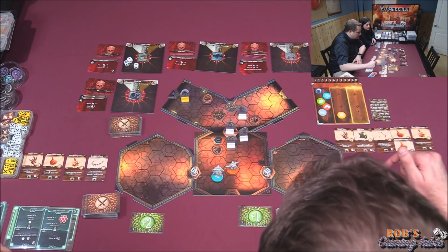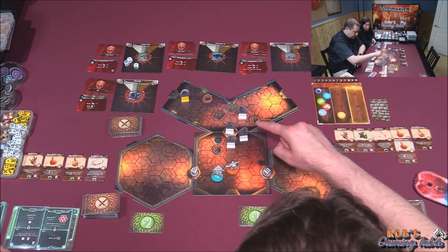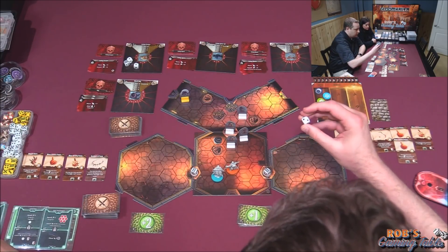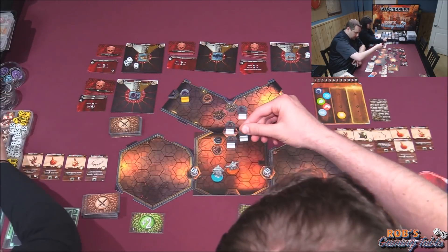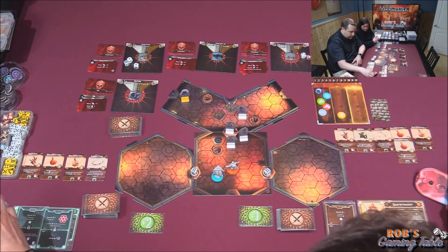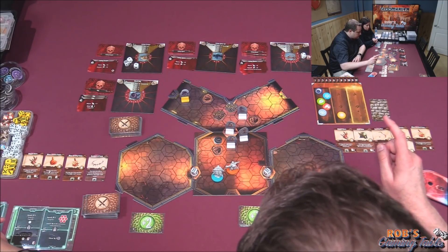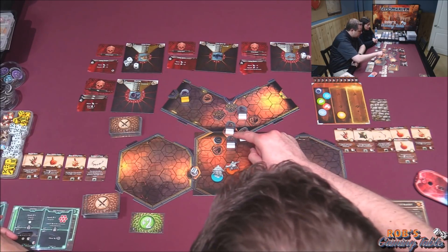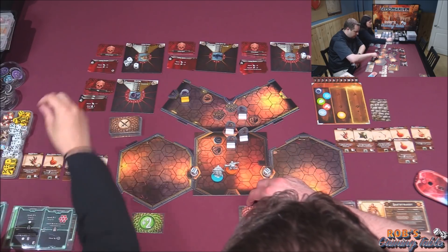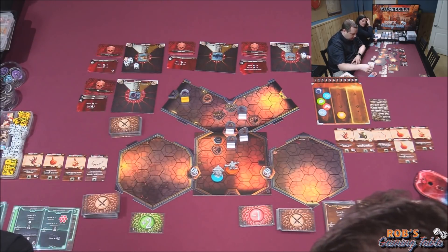Melanie at initiative 61 uses an attack of two at range three, generating one experience, targeting Corpse number two who only needs two more damage. The card is a one plus wound — that brings him to eight total, exactly enough to kill him. Melanie takes a basic move of one, then attacks for three on Bones number three using three movement, attacking with disadvantage on one and dealing four on number three.